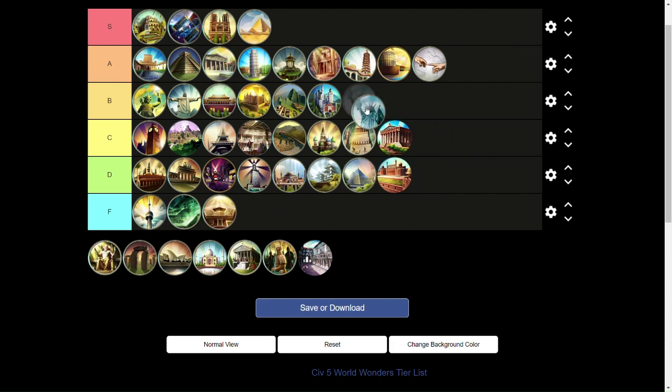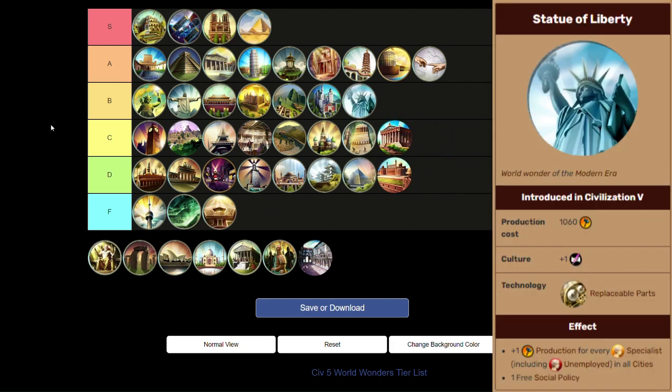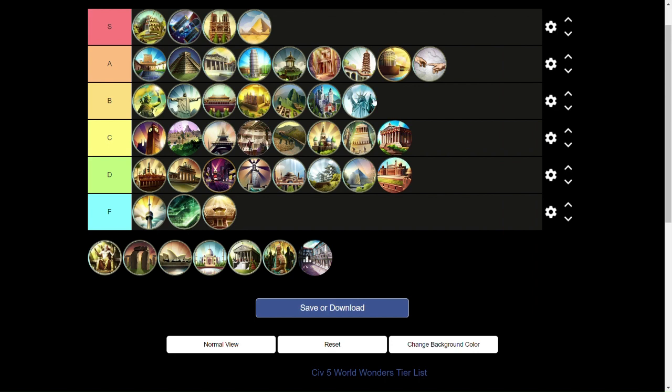Next up, the Statue of Liberty is going into B tier. You have to have the Freedom ideology. The extra production is fine, but by the time you get this your cities will probably already have a ton of production. It does give a free policy just like the Kremlin, but the production for every specialist is more valuable than the production bonus just toward tanks. That's why the Statue of Liberty has to go above the Kremlin — they're pretty similar except the specialist production bonus is better.